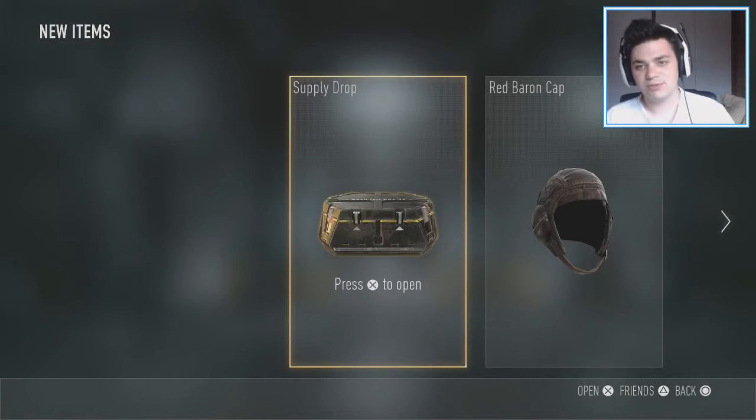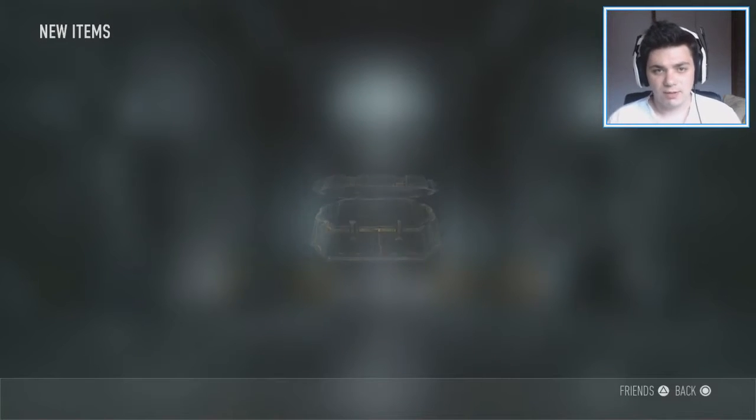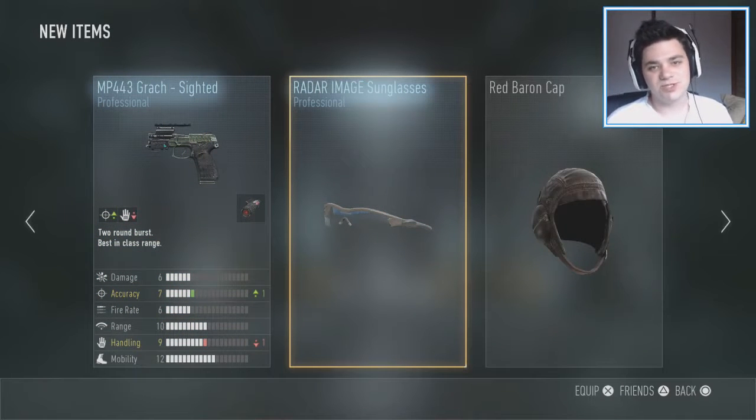Alright guys, so we're gonna be opening up our first supply drop. Hopefully we get something good that our gun actually has — that would be absolutely awesome — but unfortunately we have to use a gun that I really do not want to use. Let's jump straight into the game with it.